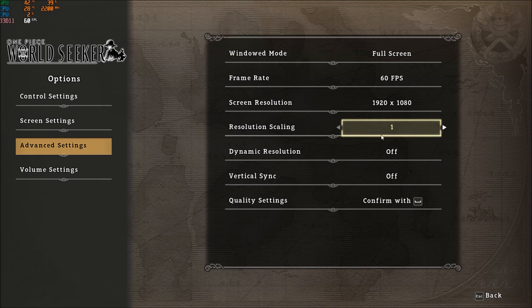For resolution scaling, you can upscale but not downscale — it's locked at 1. You can go up if you want, but you will lose a lot of FPS, so just keep it at 1. For dynamic resolution, remove it. It adjusts your resolution on the fly to maintain 60 FPS, but sometimes your game looks blurry randomly and it feels like your game is buffering, so I just disable it.